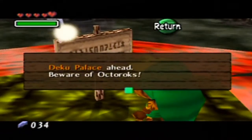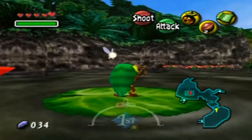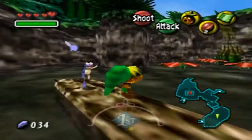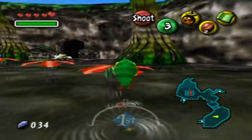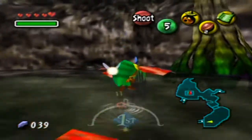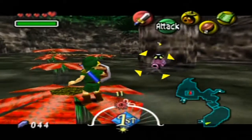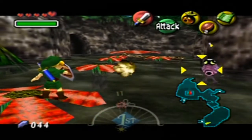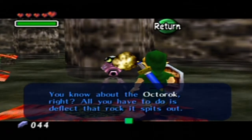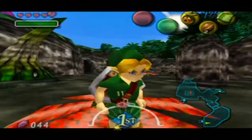There's a signboard here — 'Deku Palace ahead, beware of Octoroks.' That's quite massive, yes. There's another one of those frogs I was telling you about — I hope you're taking note of their locations. There are also regular Octoroks over there, which you can defeat by just reflecting their projectiles back at them. Hold up your shield while L-targeting them and let them fire. Tatl tells you to deflect the rock it spits out, but that is how you kill it.